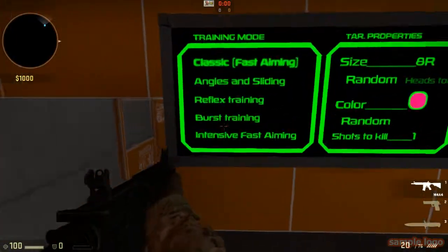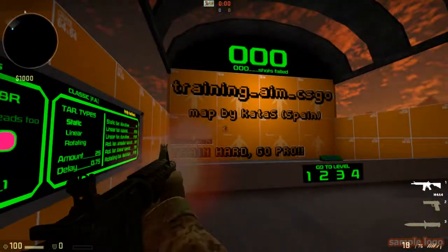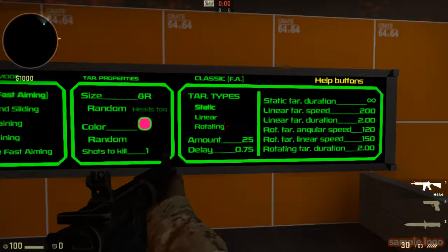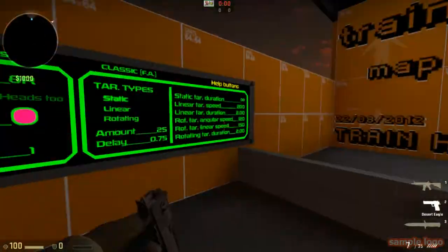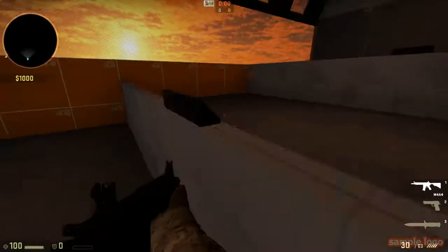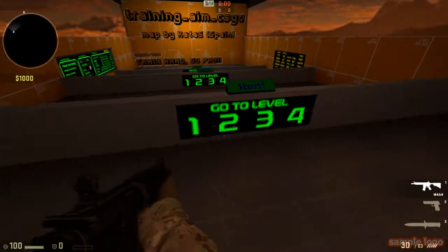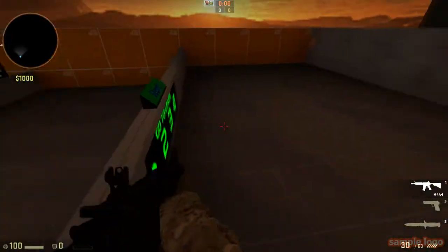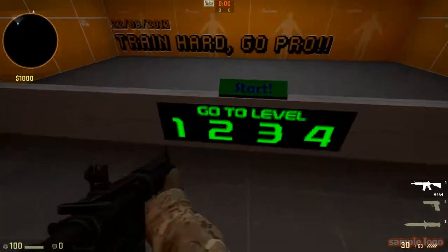The training modes are: reflex training, burst training, and fast aiming — fairly self-explanatory. For moving targets you'd select linear or rotating. For now let's do static. The levels represent distance from the target. I personally start at level 2 or 3, but beginners should start at level 1.